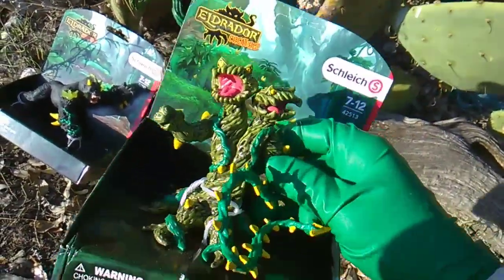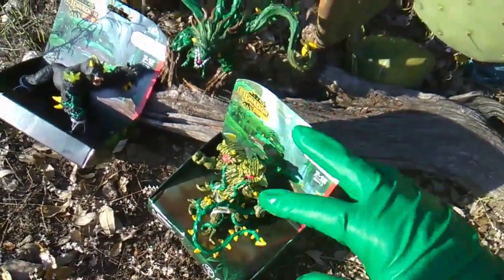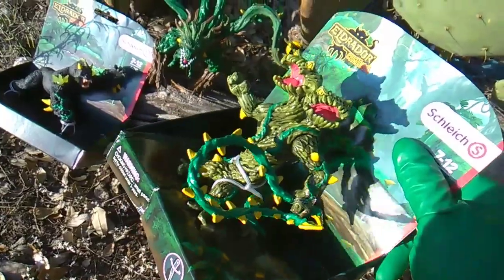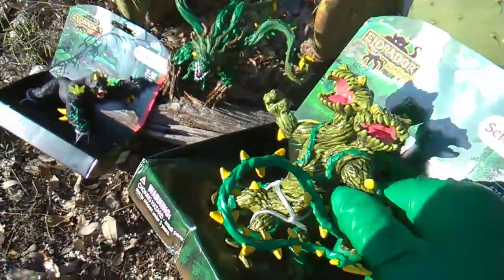The biggest setback is they didn't articulate those heads. I want those heads to move. Maybe I want them both facing forward, maybe I want them looking at each other arguing. But that's where the articulation needs to be. This one is $20.